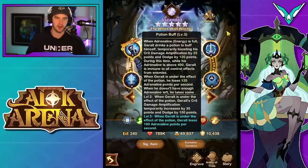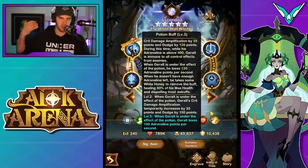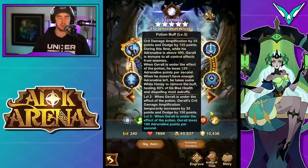First off, potion buff. When adrenaline — basically his energy — is full, he drinks a potion to buff himself, temporarily boosting his crit damage amplification by 25 points and his dodge by 120 points. During this time, while his adrenaline is above 400, he is immune to all control effects from enemies. When he's under the effects of the potion, he loses 120 adrenaline points per second. When he doesn't have enough adrenaline left, he takes some white honey to remove the buff, healing 80% of his max health and dispelling most debuffs. With skill ups, we go to 35 crit amplification and 150 dodge, and then he only loses 100 adrenaline points per second.